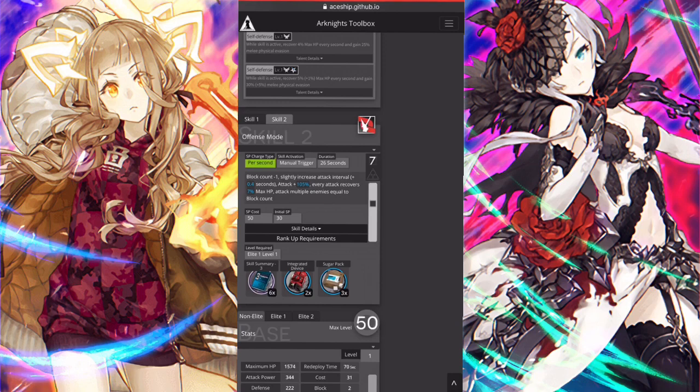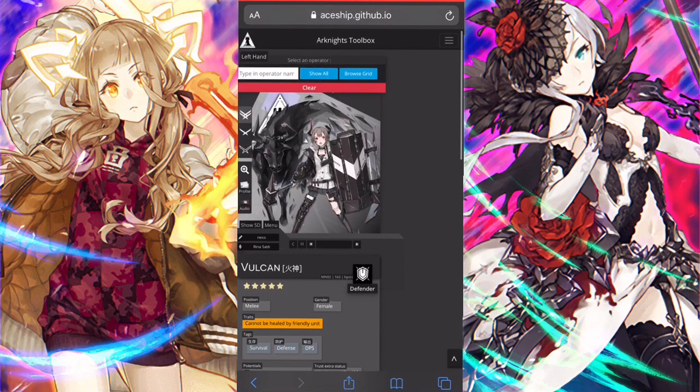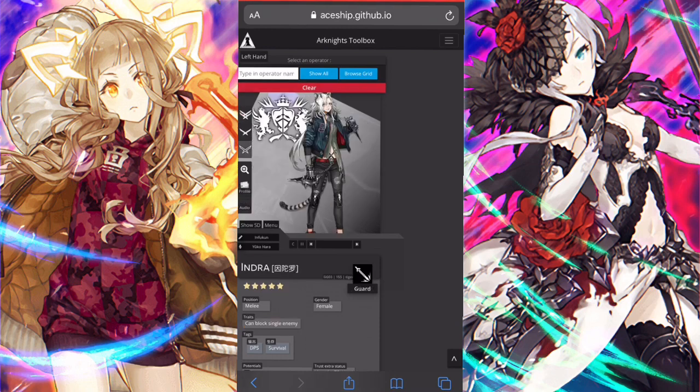Or if it's going to be a defender with two block, I'd rather run someone like Saria or a more powerful defender like Hoshiguma, because if she's going to have three block she doesn't need to trade. She does a lot of damage on skill 2, I know. She's a five-star, so she's definitely good. I'm not very experienced, but from what I can see, if I wanted her I'd take her.